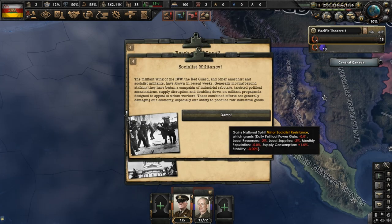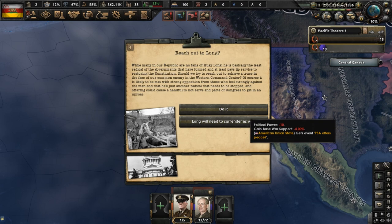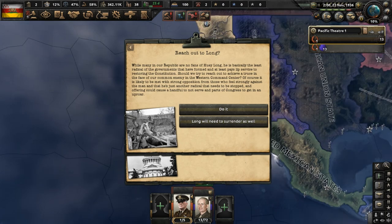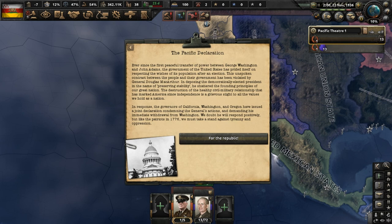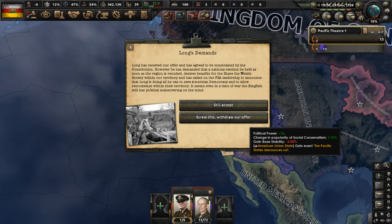We're going to have to deal with socialist militancy, and we can reach out to Huey Long, leader of the American Union State, to discuss talks of peace. Our offer is sent to Mr. Long in the AUS. In response, the governors of California, Washington, and Oregon issue a joint declaration condemning MacArthur and demand an immediate withdrawal from Washington D.C. The American Union State sends the offer back — they essentially ask for a total endorsement of Huey Long. This wasn't the plan, so we're giving up on the whole offer. We'll just have to fight it out.